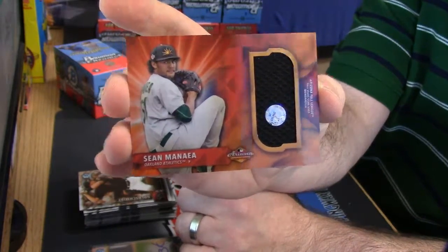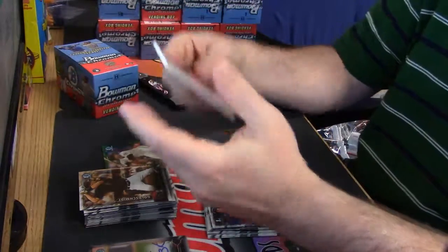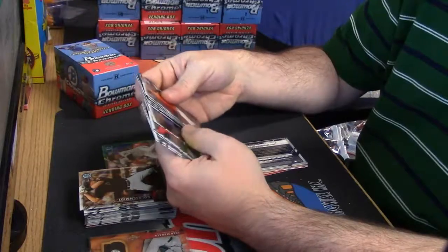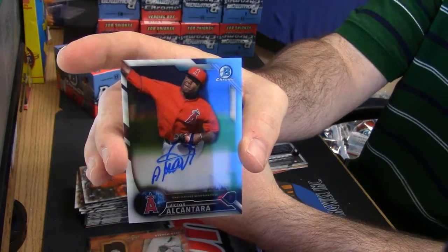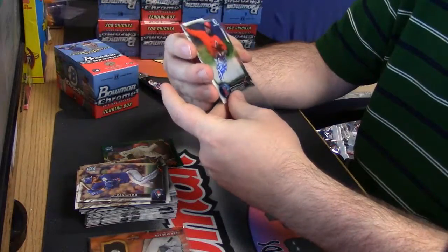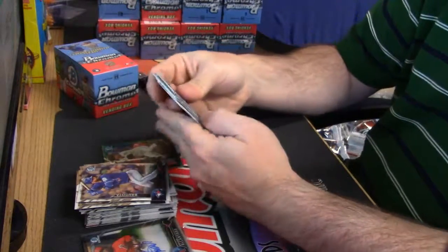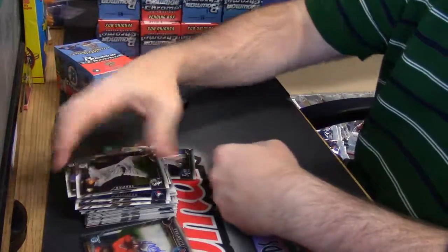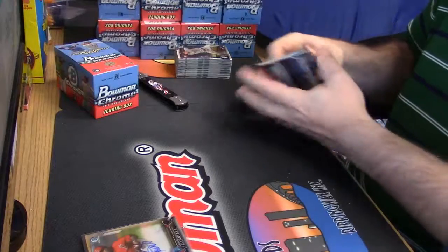The second relic I've seen. I imagine there's something to that patch, but I don't know. And for the A's — Victor Alcantara. Eric Hosmer Refractor. Alright, so that is hobby number one. Got fancy, got orange exclusive.